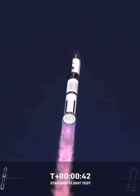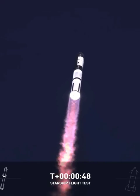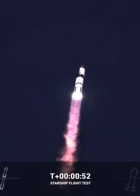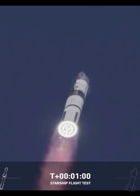We're a little over 40 seconds into the flight. We are seeing 33 out of 33 Raptor engines ignited. Booster is pushing us downrange over the Gulf. Next milestone coming up in just under 10 seconds is going to be max Q — that max aerodynamic pressure.